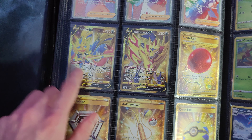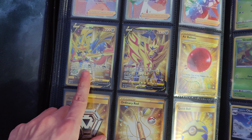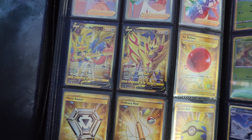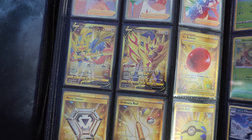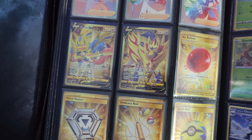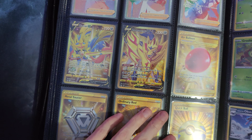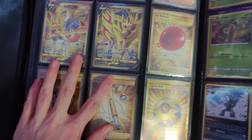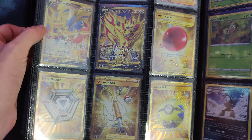Gold Zacian — I actually pulled this one. This was one of the last cards I needed, and when I was opening the Sword and Shield and Darkness Ablaze bonus packs on one of my live streams, I actually pulled it. So that was really hype. These cards are beautiful.